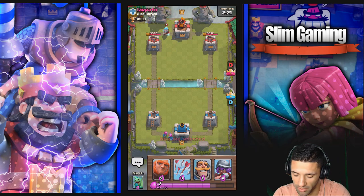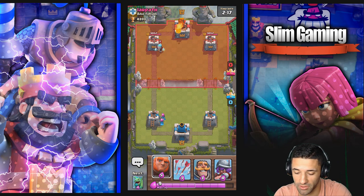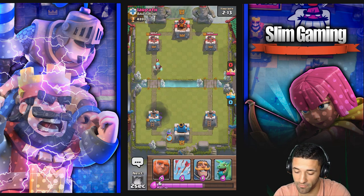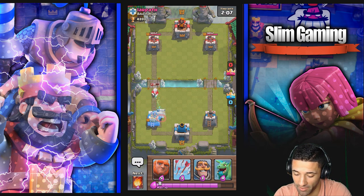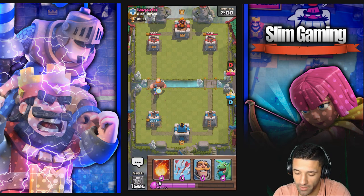He dropped first, so I'm putting the archers behind the tower and trying to get my giant in front to shield for the archers. He fireballed it — that's a negative elixir trade. Four is the cost of a fireball, three is the cost of archers, so that's not a good idea. If you're gonna fireball something, make sure it's of equal or greater value to the fireball. My giant's hanging out in front of the musketeer.